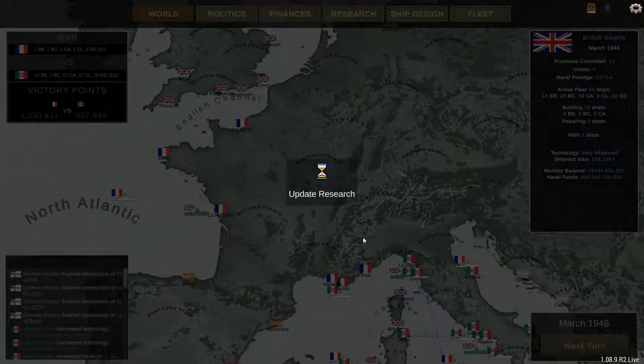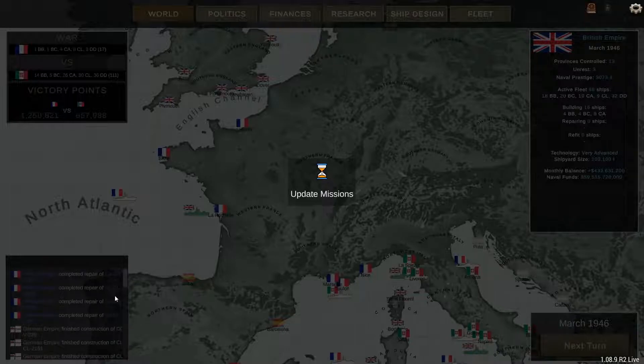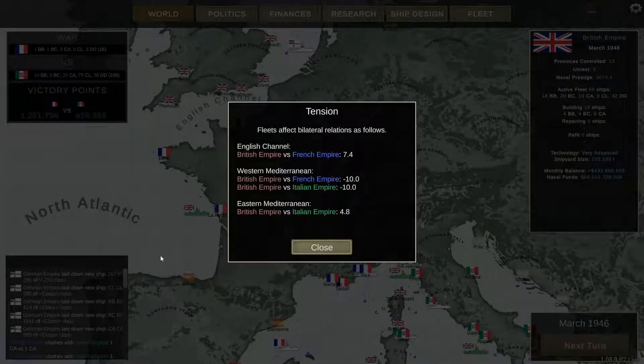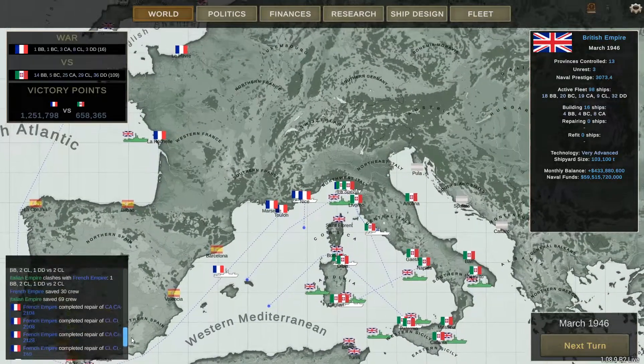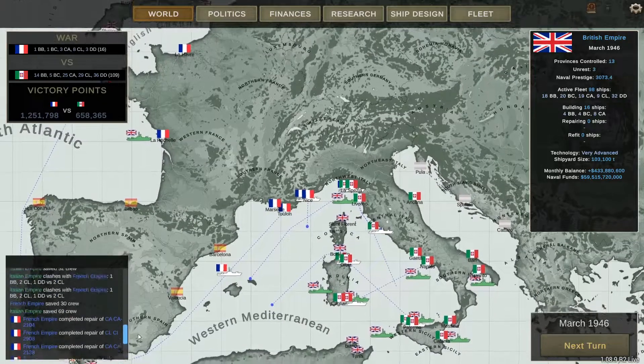Let's go to war. I saw the Italians had modern heavy cruiser tech, and the Italians do have radar — they had it before the French, so they might even have radar mounted on some of their ships. Minus 10 with Italy, but plus 4.8 — no war. That was disappointing.